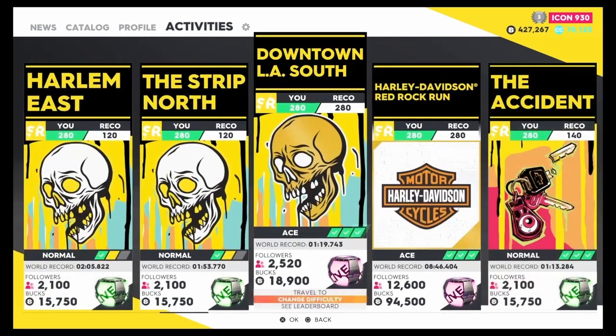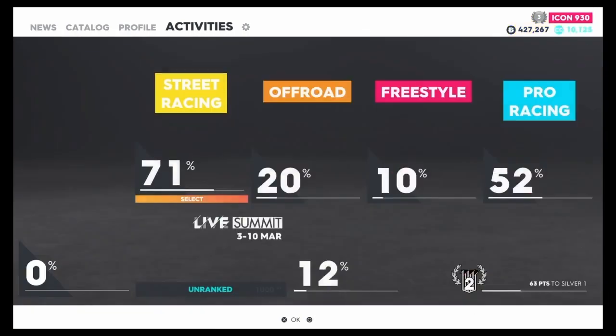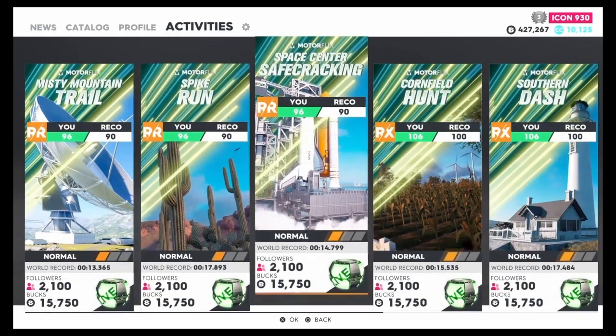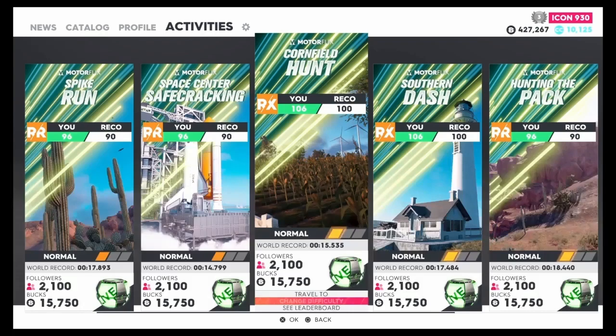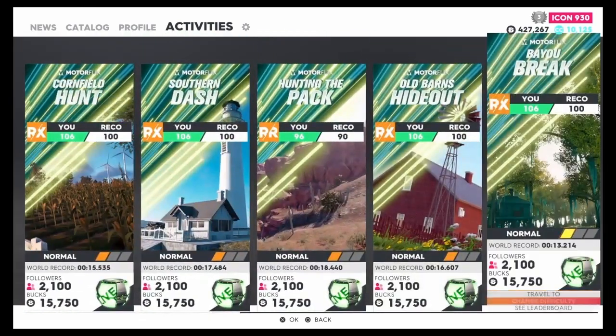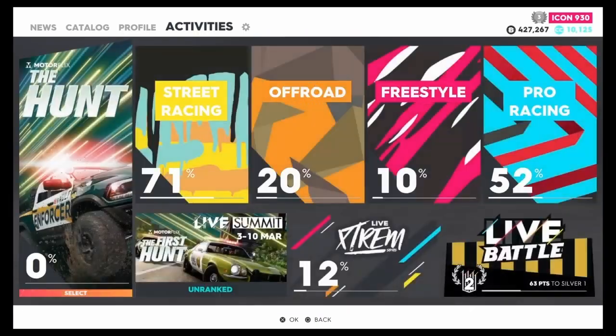Those are the three races I'd recommend. They've taken away the best one — The Hunt — but look for any race with very short completion times. Some of these have world records of 15 to 17 seconds, which is ridiculously quick. If you can find another race like that, you'll be making money the fastest way possible.